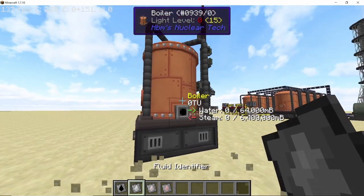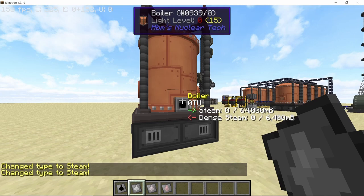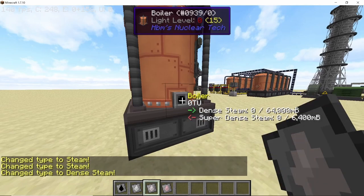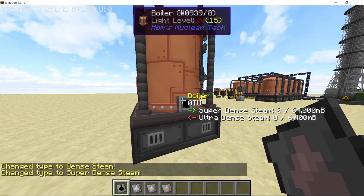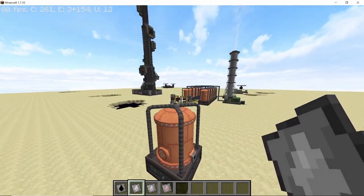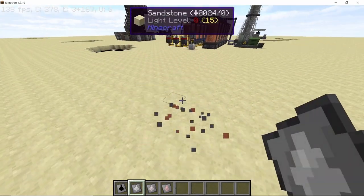Water goes in the bottom and the output steam comes out from the top, so this boiler has two input ports and one output port. To change the input of the boiler you can right-click the input port with any of the fluid identifiers. It will convert steam into dense steam, dense steam into super dense steam, and finally super dense steam into ultra dense steam. It can also take crude oil and convert it into hot crude oil, making it perfect for your refinery.